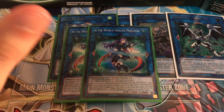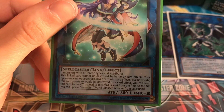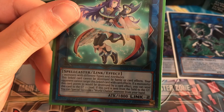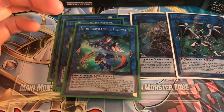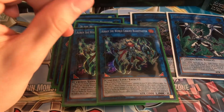Run two Ib the World Chalice Priestess — requires two monsters with different types and attributes. This link card cannot be destroyed by battle or card effects, and your opponent cannot target it with card effects. The really nice effect: if a monster this card points to would be destroyed by a card effect, you can send Ib to the graveyard instead — great for protecting a powerful monster next to her. When sent from the field to the graveyard, special summon one World Chalice monster from your hand.